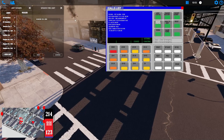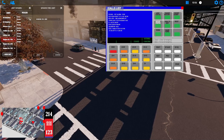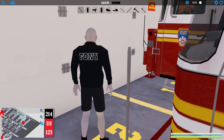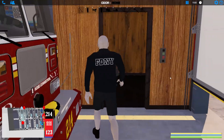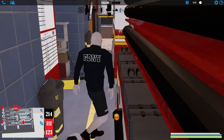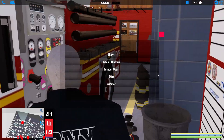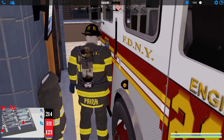Let's get started responding. Engine 214 and 234, 222 — let's grab 214 first. Our firefighter is the pastiest dude in the NYPD — like he's in vampire mode. Let's get him in his turnout gear and hop in 214. Let's go.